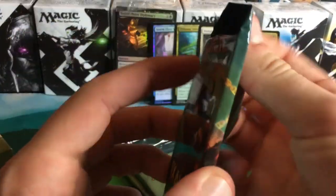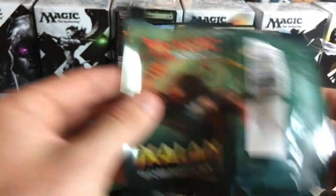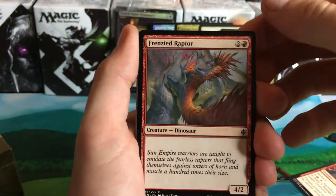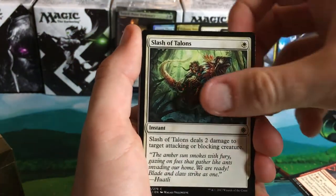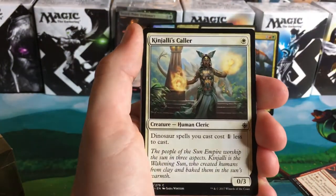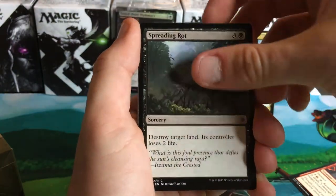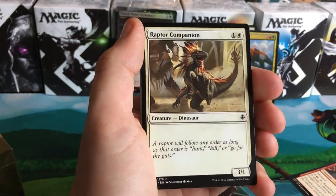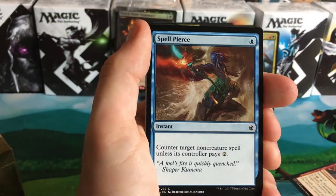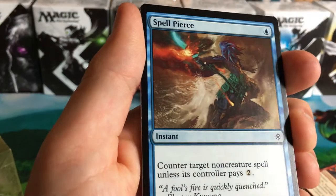Let's throw a Jace in with this — can we please get a Jace? Frenzied Raptor, Slash of Talons, Sailor of Means, Exelon's Key Keeper, Kinjali's Caller, Stormfleet Pyromancer, Spreading Rot, Raptor Companion — oh, that's sweet art, like a little baby dog dinosaur. Spell pierce? Oh my gosh, I love it, I love the reprints — look at that art, the art's sexy. I apologize about the lighting.